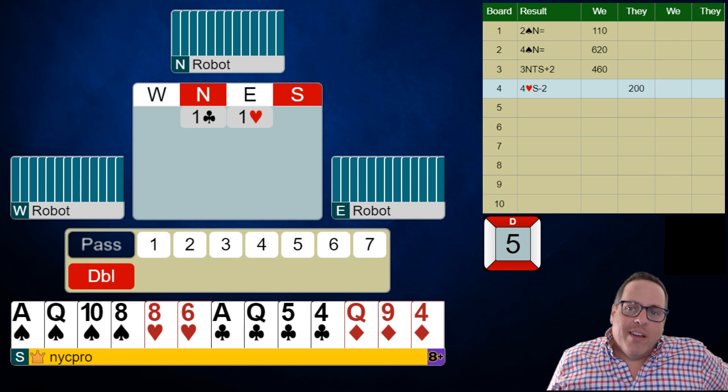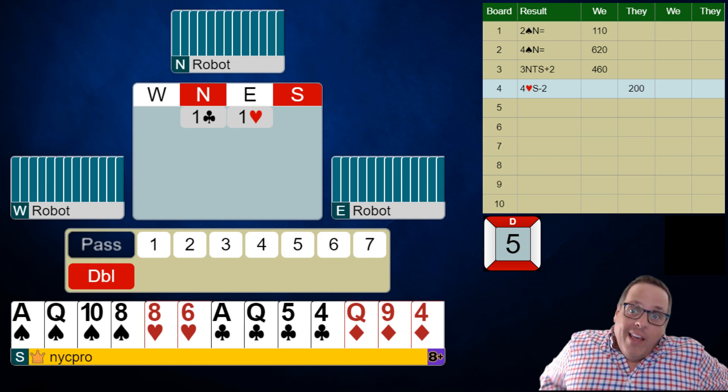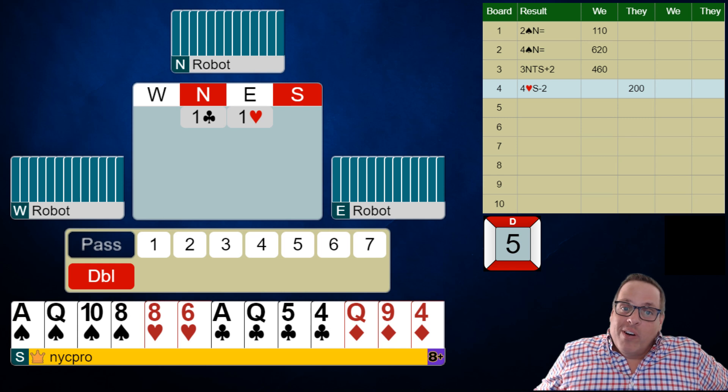What's up everybody, Rob Barrington back here for the weekly challenge, volume 48. We've done 48 of these things, and that is a lot of bridge hands. We're in for another treat with this nice hand.